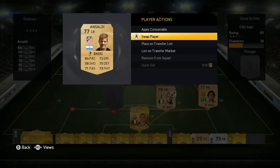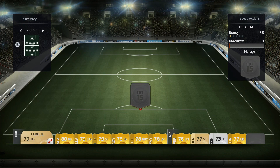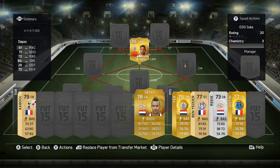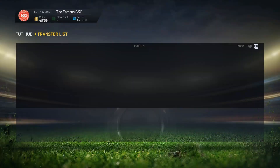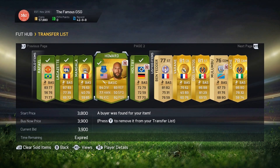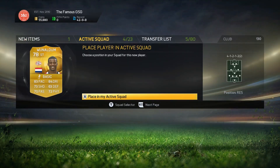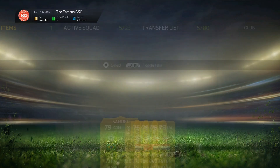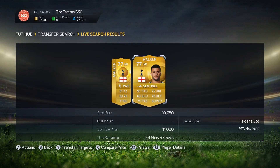I decided to sell both my squads from the start of this episode — I wanted to try something new. I've been struggling against the 4-1-2-1-2 second variation and the 4-3-1-2, those formations with two strikers, a center attacking mid, and basically three center mids or defensive mids. So I wanted to try that out, see if it would work for me. So far, the 4-2-2-2 has been the best for me, but I wanted to try something a little different.